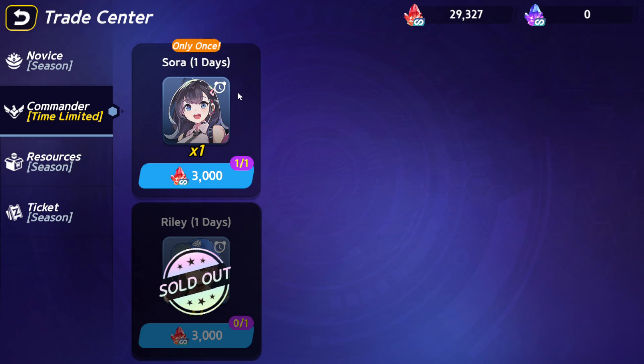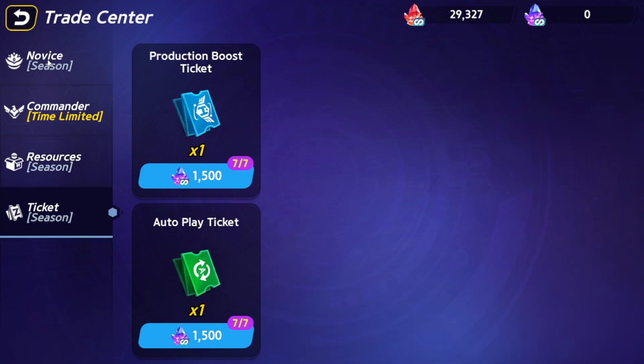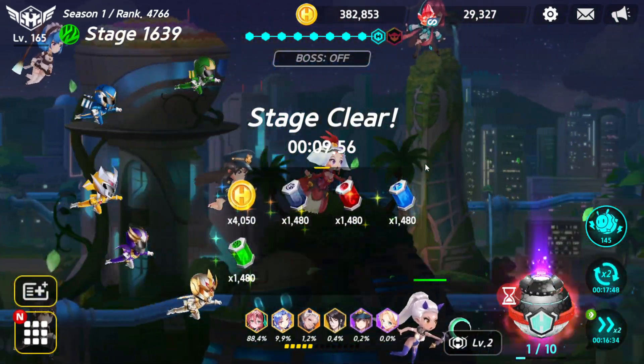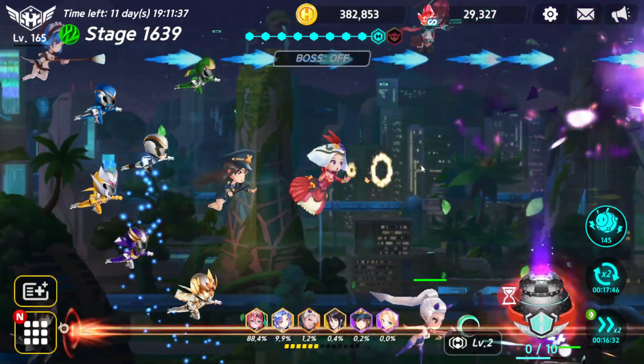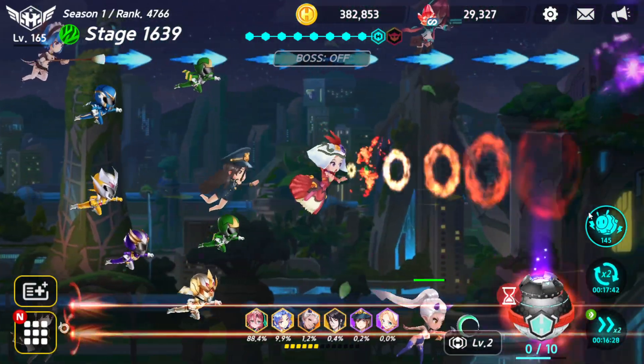You buy commander from here and spend 10K stone to draw a commander. Just make sure you have three commanders before you go to craft drone - it's going to give you a lot. That's what I want to suggest.